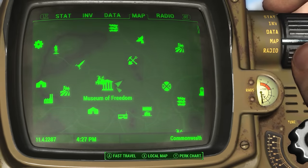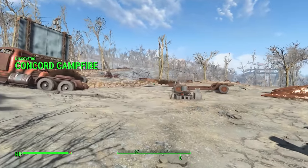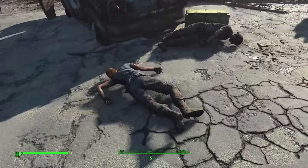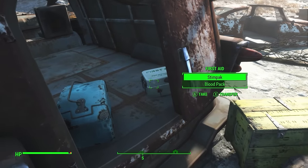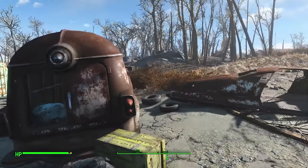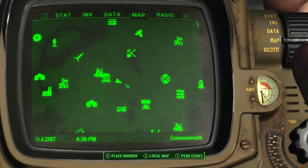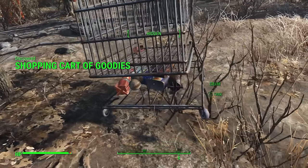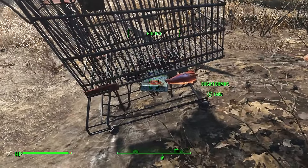Just east of the Museum of Freedom is the Concord Campfire, a location rife with random encounters. Going over to the edge you will always find several settlers, a wooden crate, and a wee cooler. There's also a first aid kit that sometimes you might not see straight off. Due east of the Museum of Freedom is the shopping cart of goodies — a Nuka-Cola Cherry, Nuka-Cola, and plenty of other food items. If you're doing a survival playthrough, this is a perfect spot to drop by.